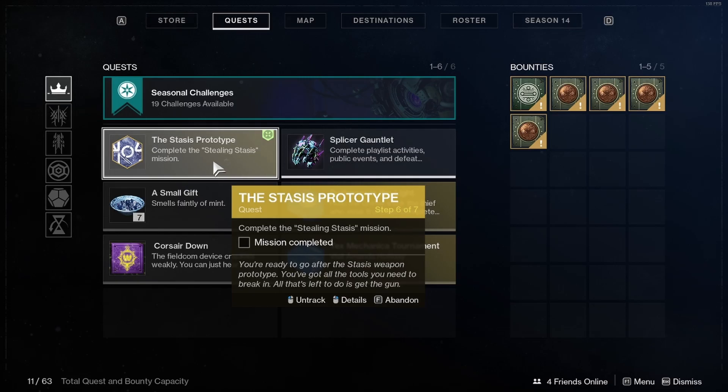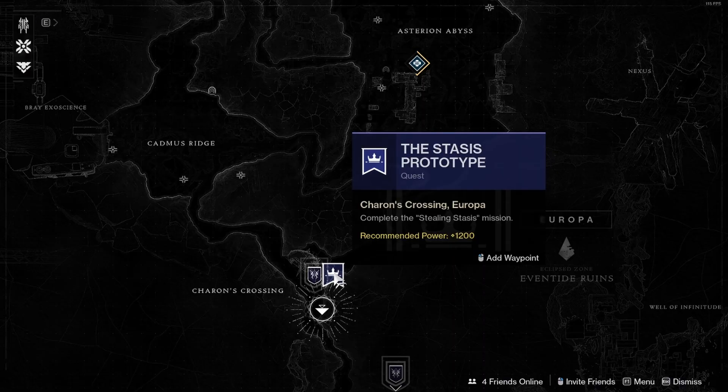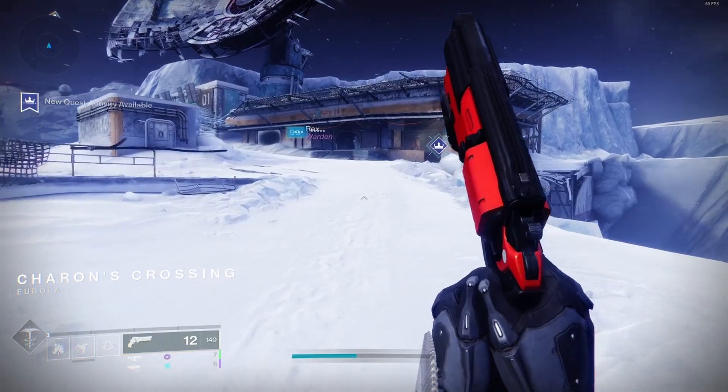Step six of the Stasis Prototype quest is complete the Stealing Stasis mission. Go to destinations, go to Europa — the Stasis Prototype quest is going to appear and you can add a waypoint if you want. The recommended power for this quest is 1200. Landing in Chara's Crossing, go to the mission and start it.